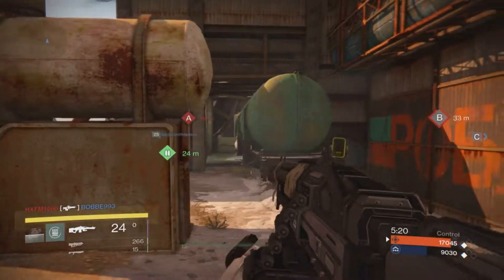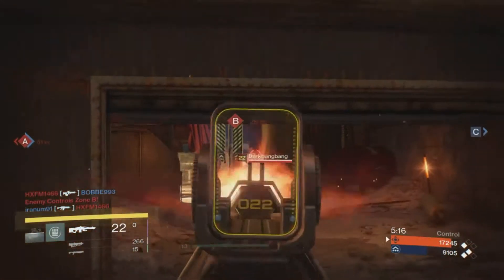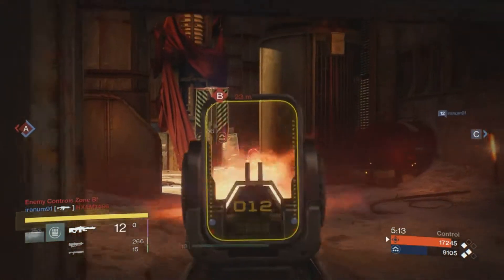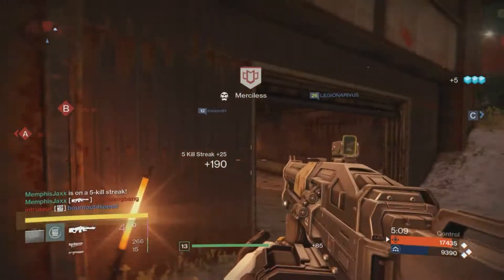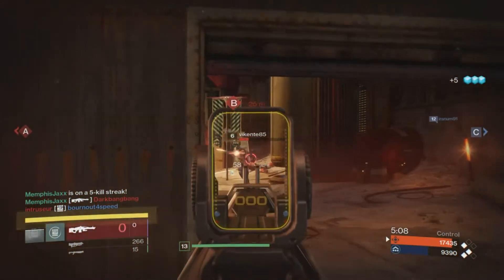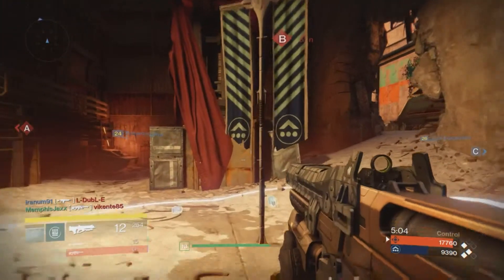They've pushed onto A and seem to be taking it without trouble, so B is closest to me. Using this heavy weapon I picked up — you can keep an eye on the pattern of heavy ammo drops. They come periodically and always in the same location, so if you picked one up from a location before, you can go back knowing it's going to be there again.